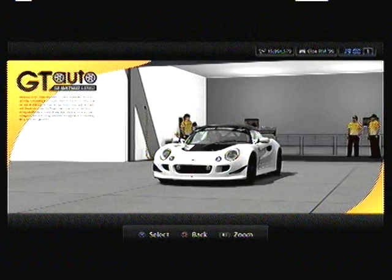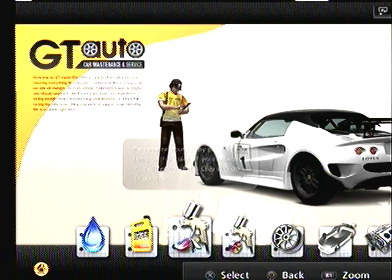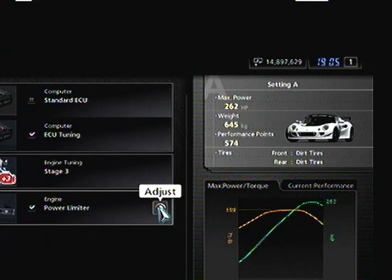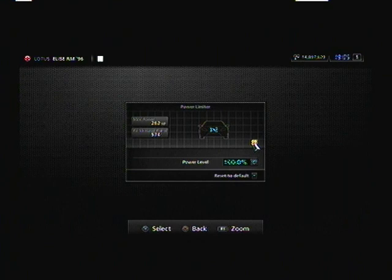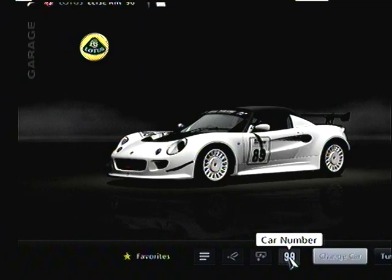I don't know if I can even put another aero kit on it - yeah, because it's already got the race modification. I don't think I'll make any more changes. I'm just gonna tune her up. After tuning this up it actually ended up with a little too much power - 262 horsepower - so I'm going to lower it a little bit down to 246. I could actually change the number; it was number one but I changed it to 89, my favorite number.